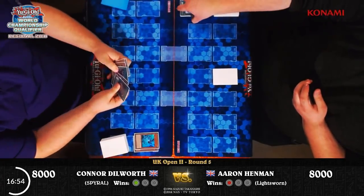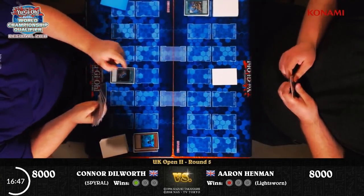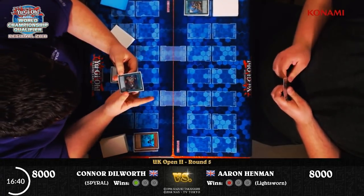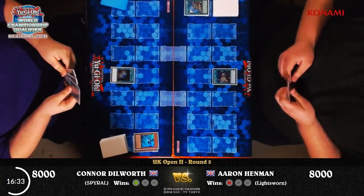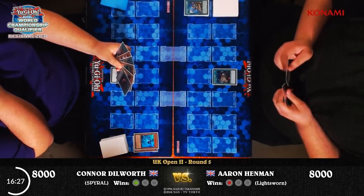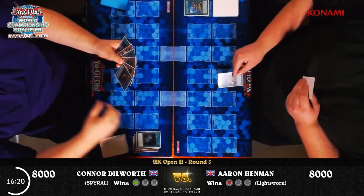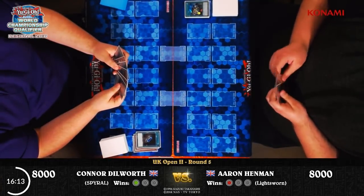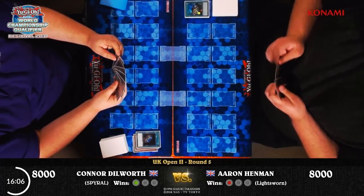We've seen Spiral in this position so many times before — with a handful of cards but even against a good board they can be shut down all too easily. Mistaken Arrest is played — it's a quick play spell card. Until the end of the next turn, neither player can add cards from their deck to their hand. So it will shut down the Terraforming, but it will also prevent Aaron from searching during his own turn. But depending on the cards drawn off that Max C, there may already be enough to take the game. I think there was a Gofu and a Spiral Gear Drone in the opening hand.